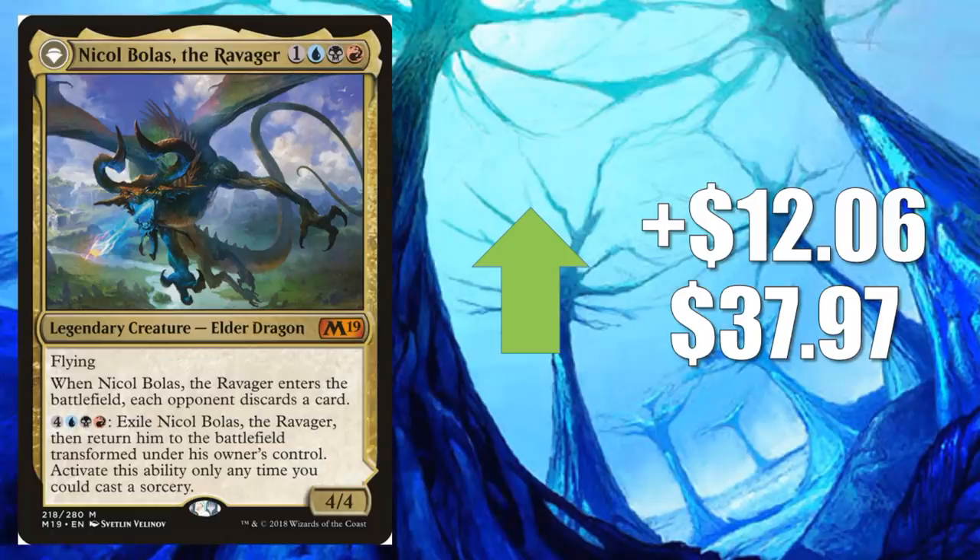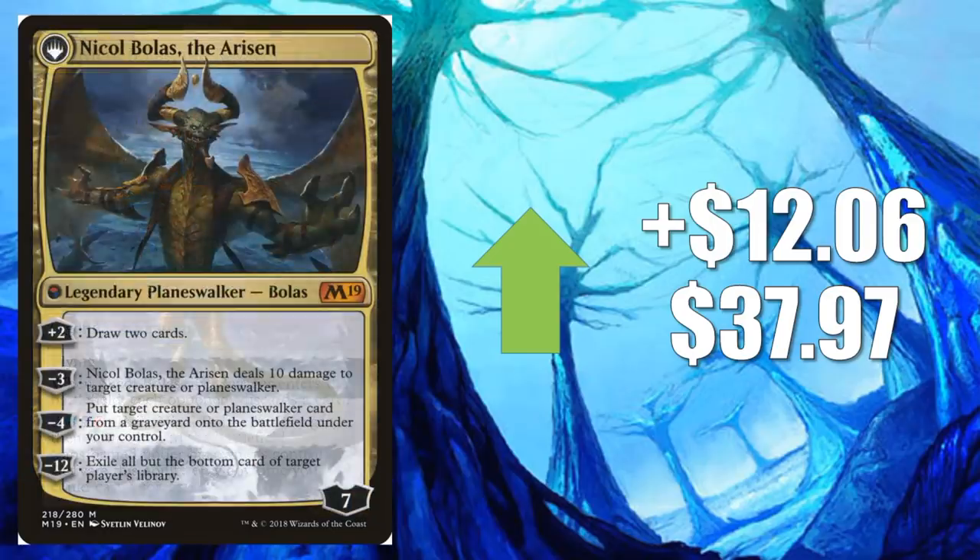Number 1, Nicol Bolas, the Ravager, goes up $12.06 to $37.97. That Grixis Control deck came in first as well as third place at the Star City Games Classic last weekend, so a lot of people are just trying to build that deck. Both of those decks did run four of these in the main, so no surprise that this has a big spike this week. Much like Watery Grave, I would expect a little normalization. The Grixis Control deck looks great — maybe we'll see a Grixis Midrange deck do something good too — but there are a lot of players trying to put it together this week.